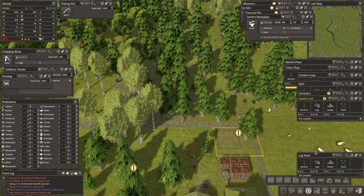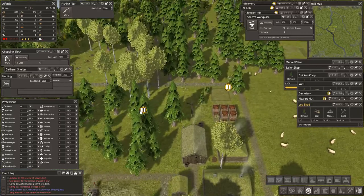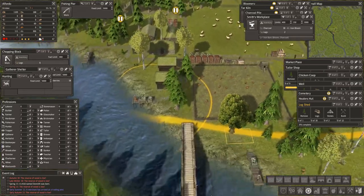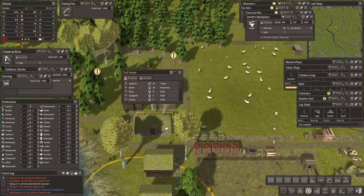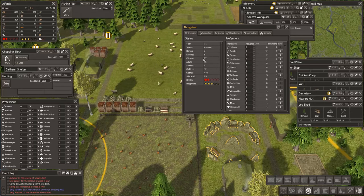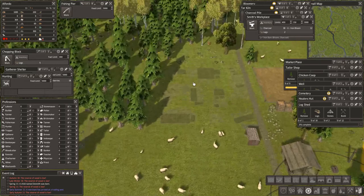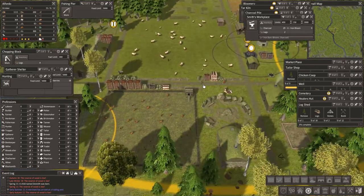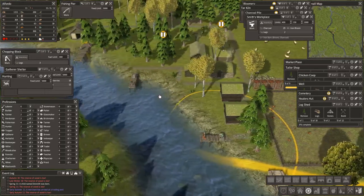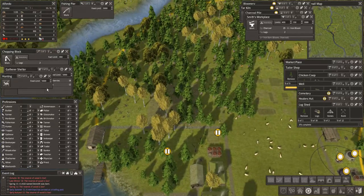A healers hut needs logs — yeah, we need logs. I've got 15 people and 12 children — that's quite a lot of children. But some of them must be on the verge of moving out, surely? No, only one apparently — they were all born at once! Goodness me. October.